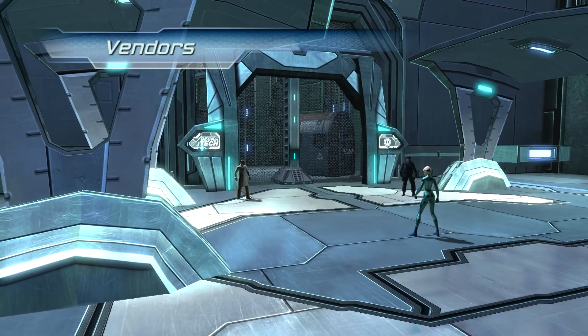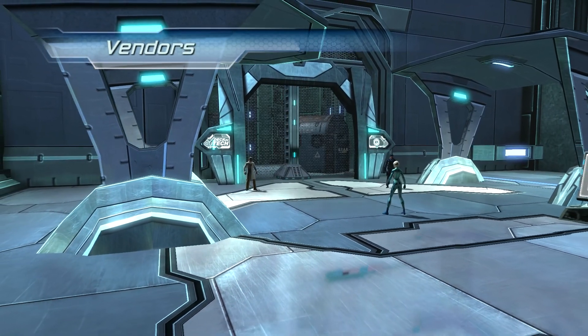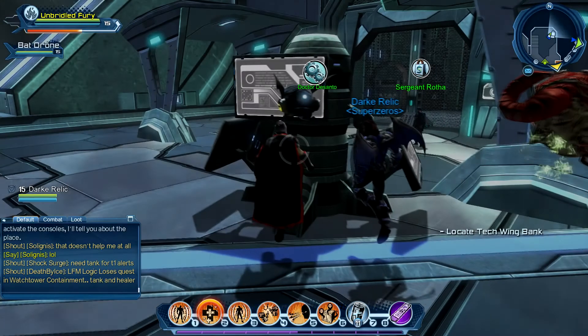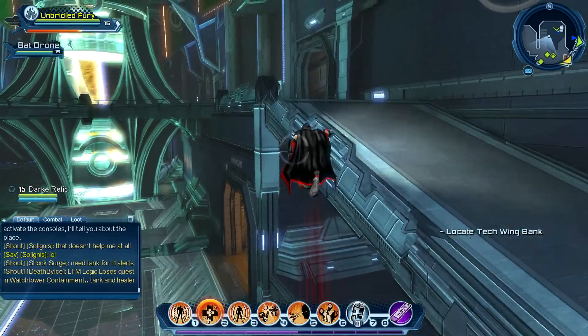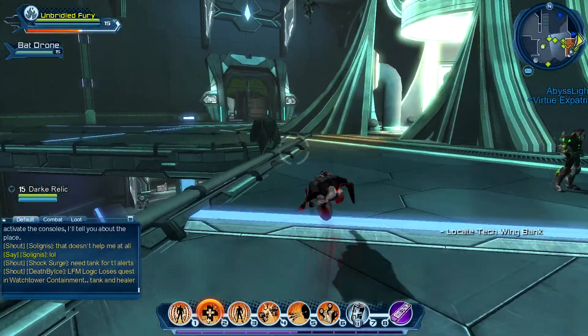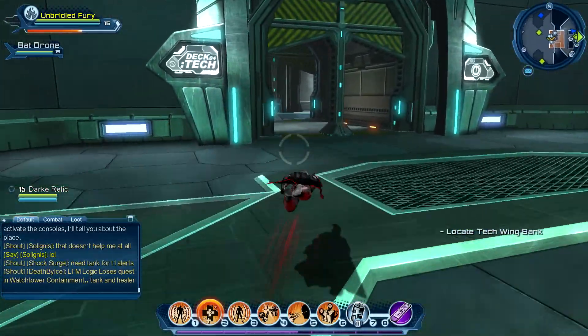The Justice League Watchtower was specially designed to help heroes meet and get the equipment they need. But it's an unwritten JLA rule that you must gain renown with factions before you can obtain their exclusive gear. Our goal is to create solidarity with the entire hero cause. Interesting that they try to justify the idea of reputation in the game. Yeah, I don't remember that in any of the comics. Nope.